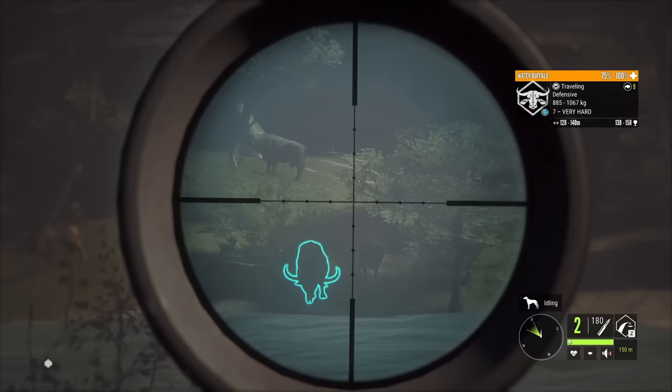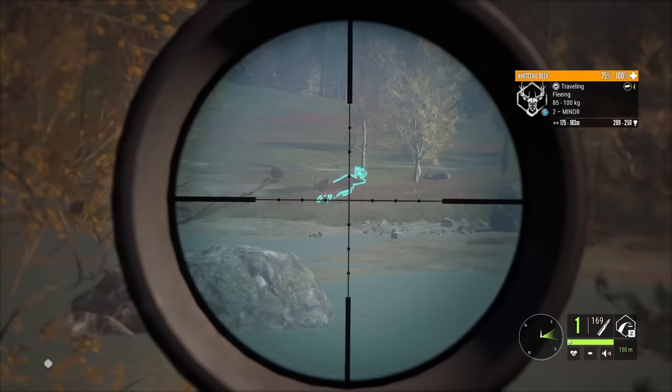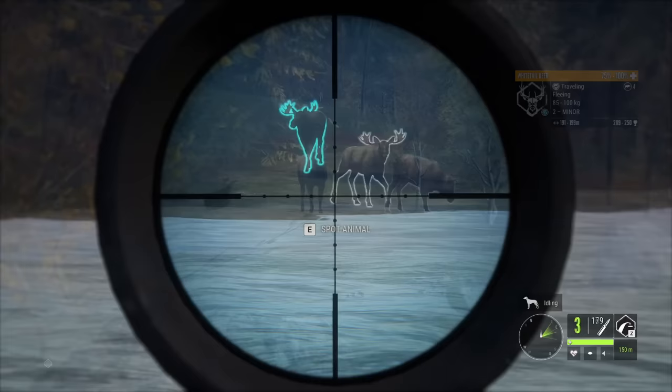As for the bolt action 7mm, it's the most versatile weapon in the game. It's got plenty of power to take down even the largest class 9 animals like water buffalo and plains bison, but it's still ethical on deer, sheep, and other smaller game species. The one thing it leaves to be desired is the lack of stopping power for long shots on class 8 animals in particular.